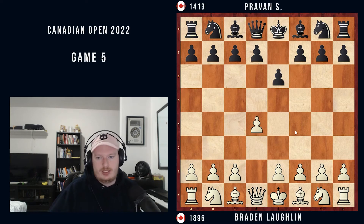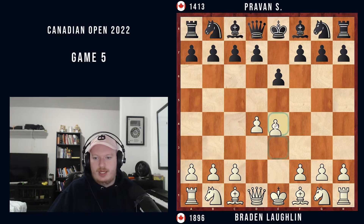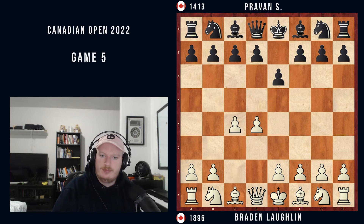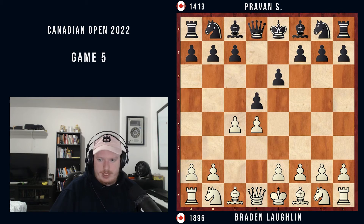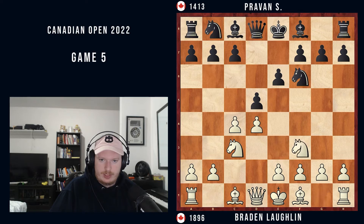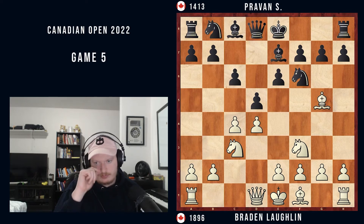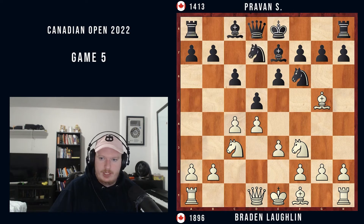D4, E6 — this is something that's maybe familiar to some Nimzo-Indian players or Queen's Gambit Declined players, where they're inviting you to go into a French defense. I would be happy to because I like playing the French, but of course here I'm not interested in that. I go C4, D5, Knight to C3, Knight to F6 — and now it's just a classical Queen's Gambit Declined. Knight F3, Bishop B7, Bishop G5, and C6 — Queen's Gambit Declined slash Semi-Slav. Nothing crazy. E3, Knight BD7, and now Bishop to D3.